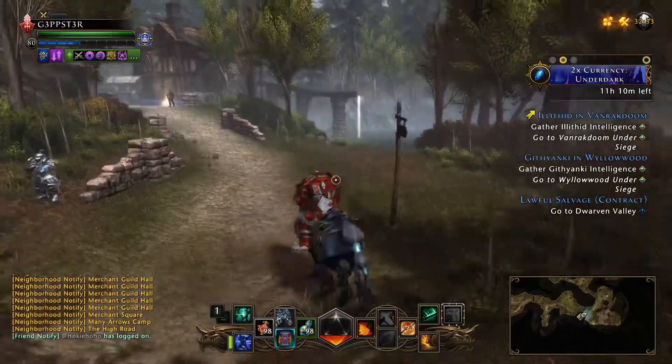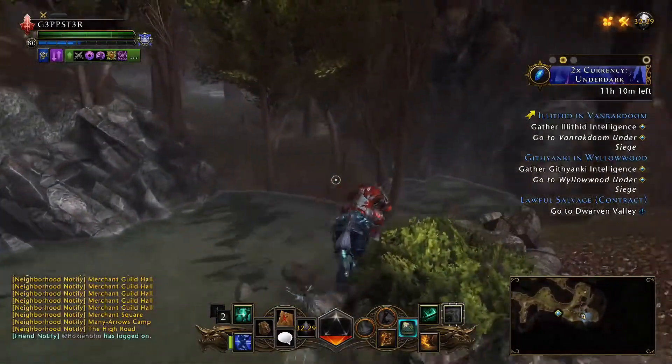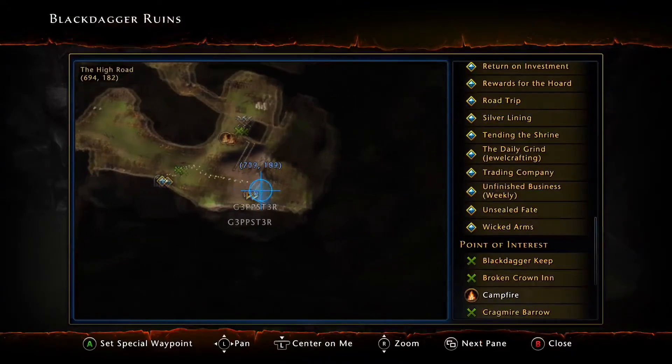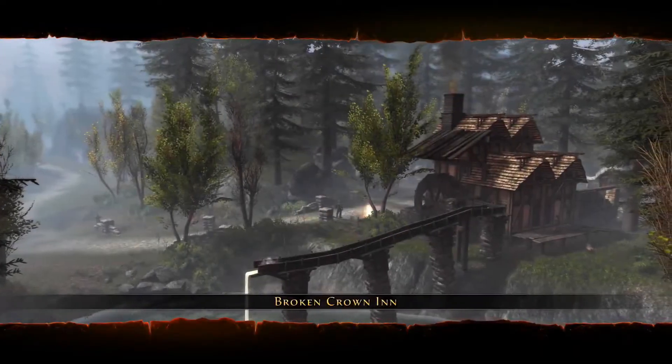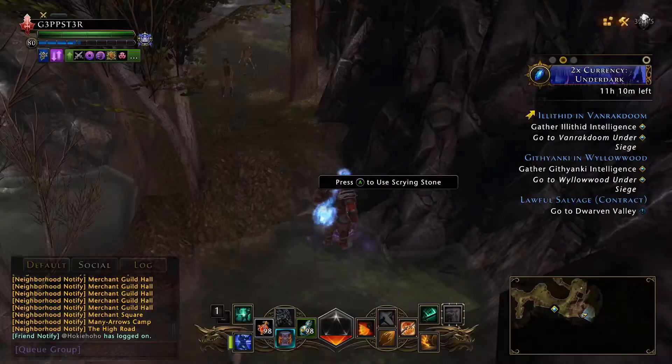This is the zone where you're going to come in at, and the first one is going to be on your immediate right. Go this way — it's located here. I'll give you the coordinates. That's the first one.